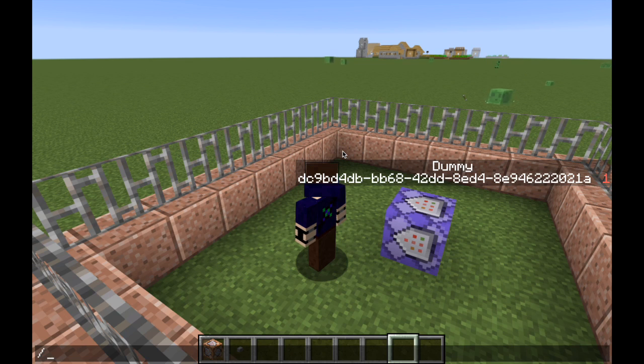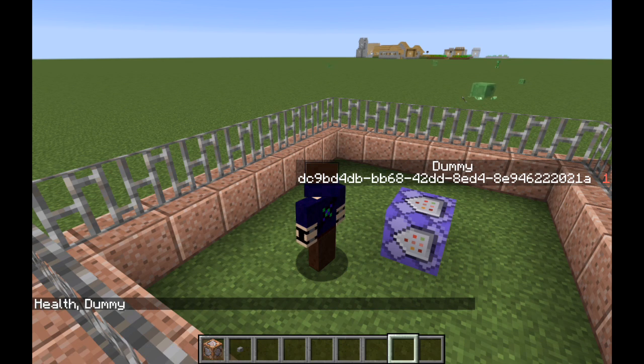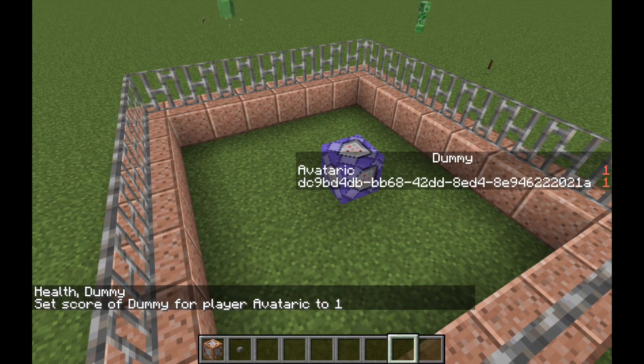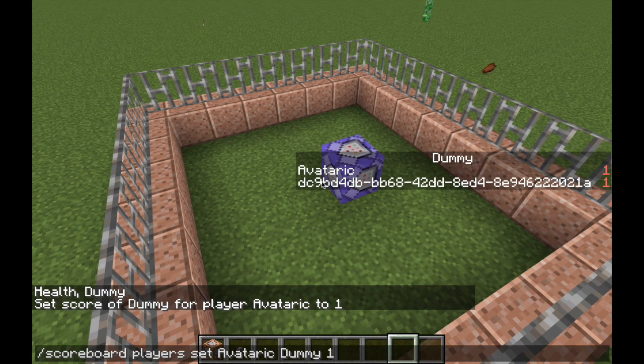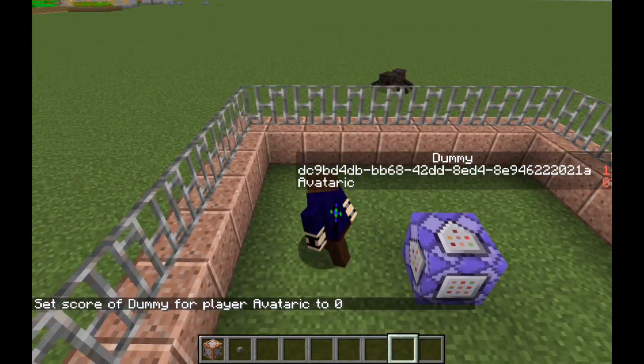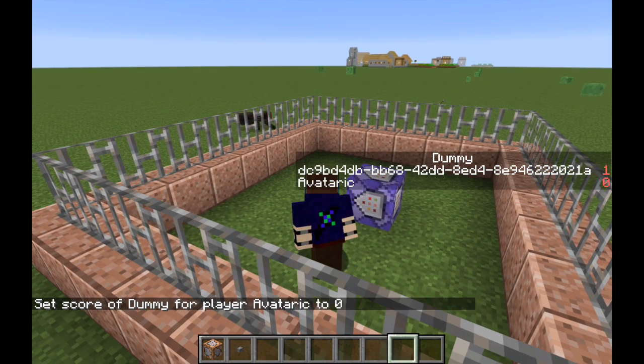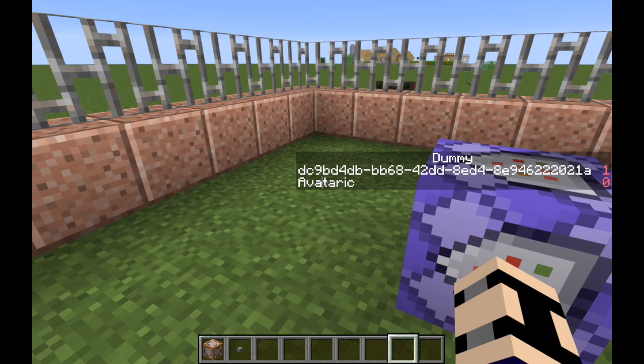Then if we do: scoreboard players set avataric dummy 1 — now I'm invisible. And then if we set them back to zero, soon the effect will be gone, and there I am. You can give things effects or teleport them somewhere only if they have a certain score.